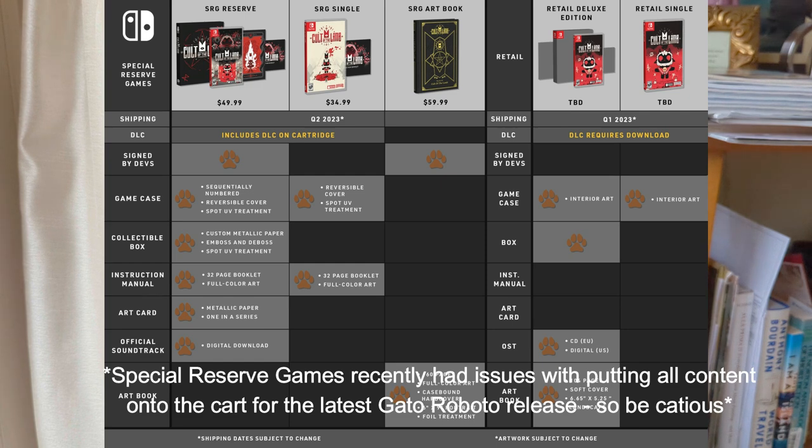On the indie game scene, there are some limited print companies that have started putting DLC on the cart. One example of this is Cult of the Lamb — the DLC on the cart is exclusive to the special reserve version, whereas if you were to buy the retail version, it wouldn't include the DLC on the cart; it would just be a download code only.